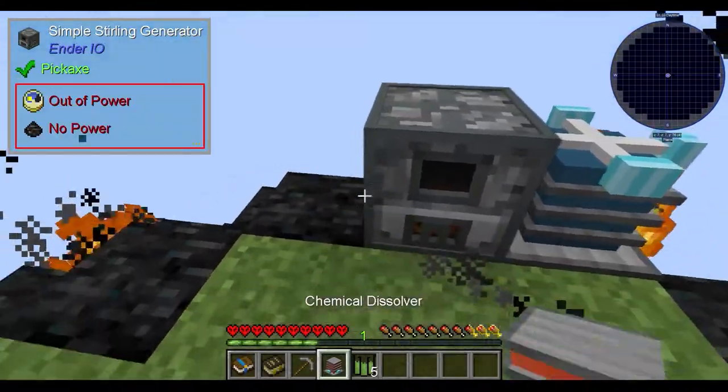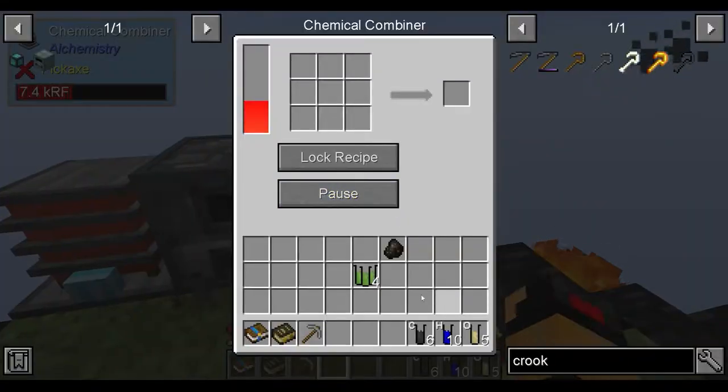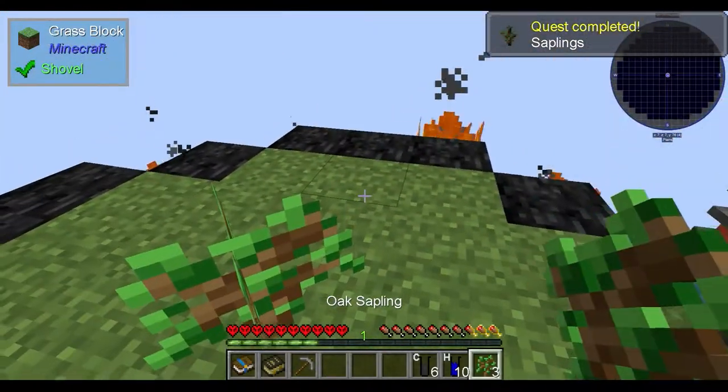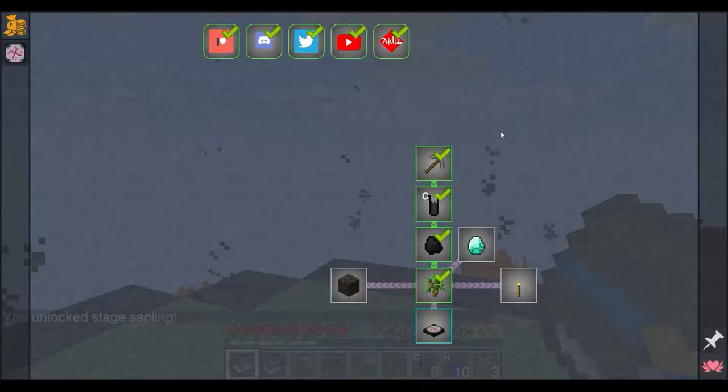We get money, we get a chemical dissolver, we get some cellulose. Now we need to get 16 cellulose. So we break down 1, chuck an oxygen and 2 cellulose into here. That gives us a tree, which completes quest number 4. Now we need to get 16 cellulose for the next spot.